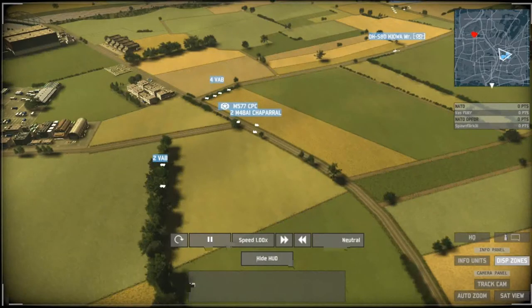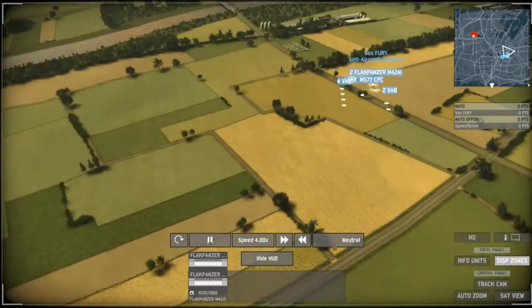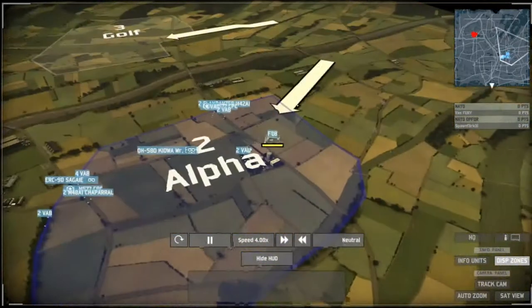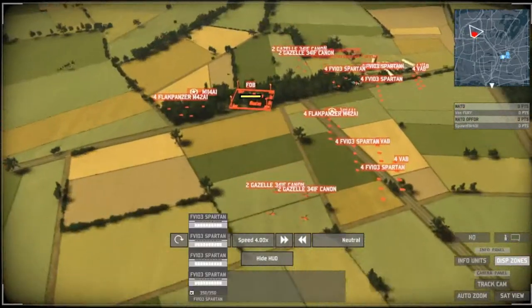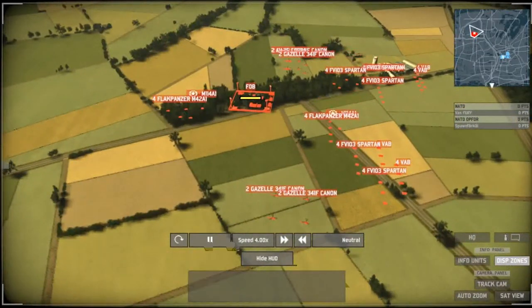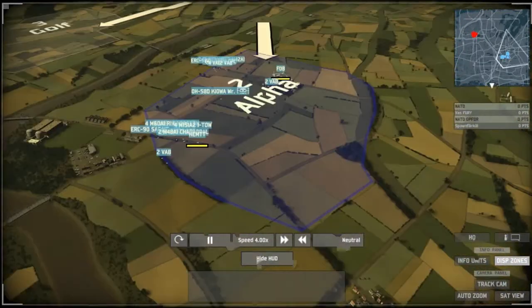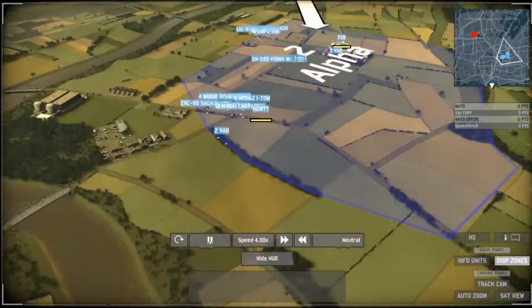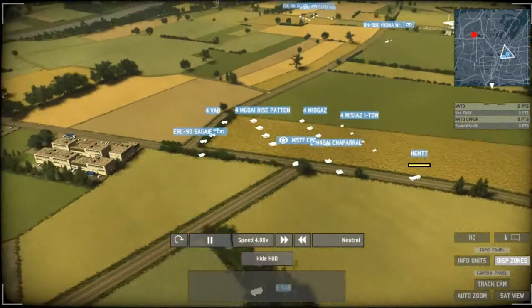We have two commands out for Vosfiri. For Spahnfarkl, we can see two commands as well, and a lot of helicopters. Looks like we're going to see a helicopter infantry build coming from Spahnfarkl — he has eight helicopters and a ton of infantry. This has become very, very popular. A lot of players have been almost beating top players by doing this, and it just looks really impressive.